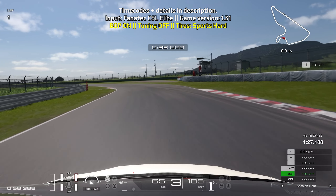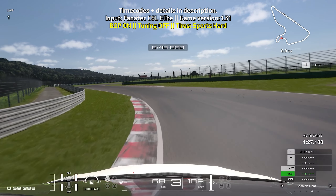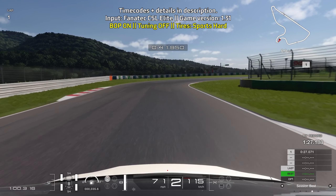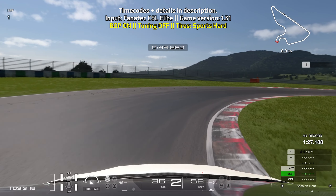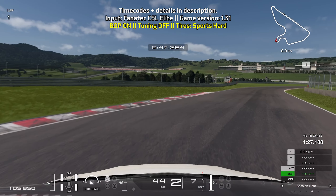Just smooth inputs through these turns, lifting off of the throttle to let the car turn in a bit more, then brake just before the curb on the right ends. You can immediately go down to second gear and maintain a nice tight line towards the right side of the track, trying to get the car whipped around this turn because once you get on the throttle, you're going to get a bit of understeer.